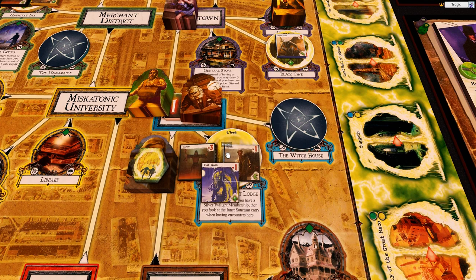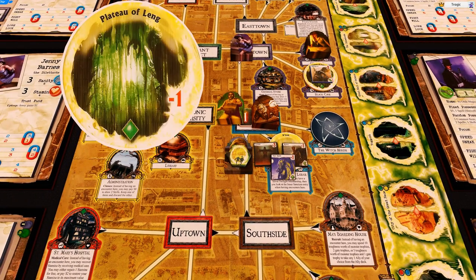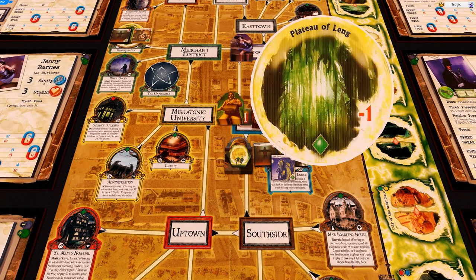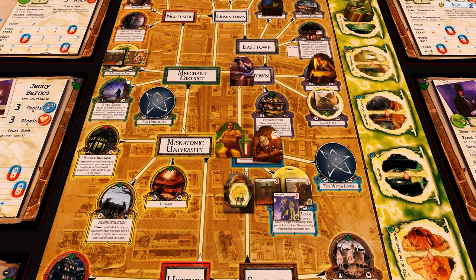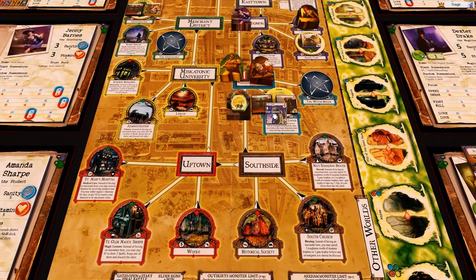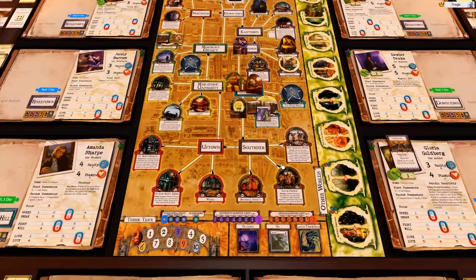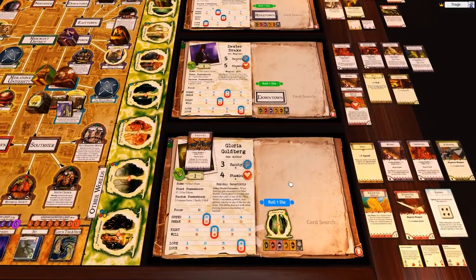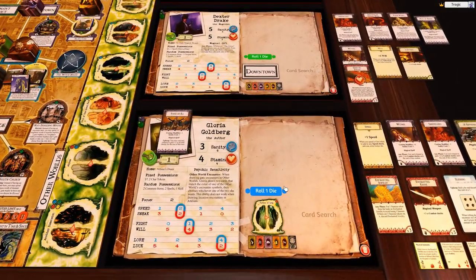When you close a gate it removes from the board any monsters with a matching dimensional symbol. We've got diamonds and pluses — so when she closes that gate the star spawn is going to go away, which is awesome. This girl has already moved and her will is so high I'll just leave it as is, she's not going to change anything.